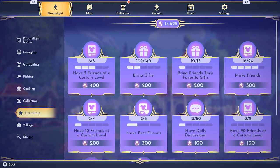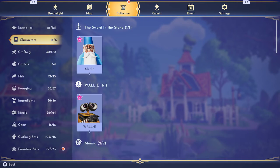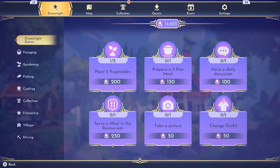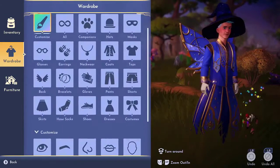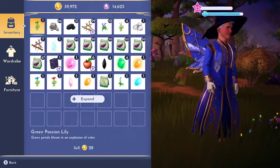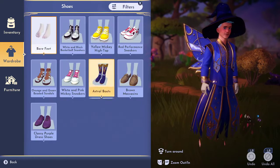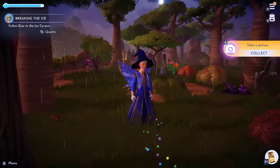Bring gifts — if you bring gifts that many times, you'll get them. Make friends — I don't know why it says 16 out of 24, because there's only 17 friends at the moment, so that must mean they're bringing out another few friends. Take a picture and change outfit for 100 Dreamlight, 50 each. We can just go into wardrobe and literally click bare feet, then go back and place our shoes back on. Then take a picture — boom — there's another extra 100.